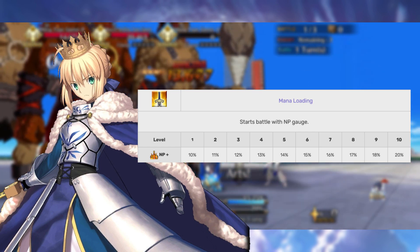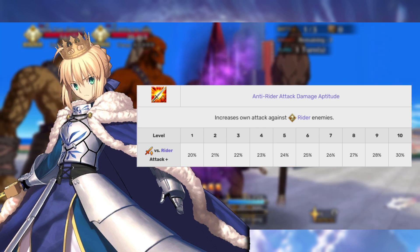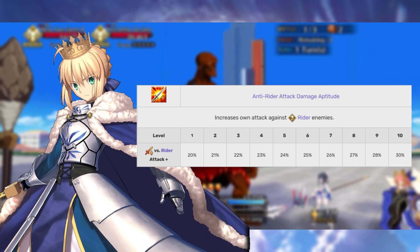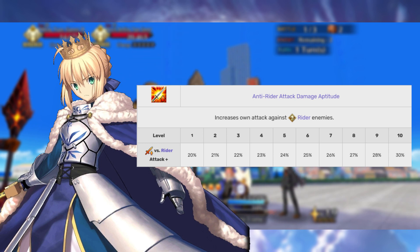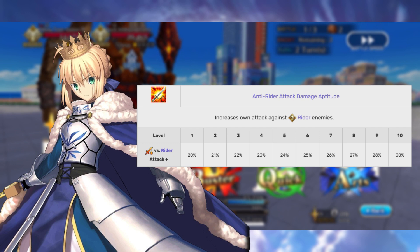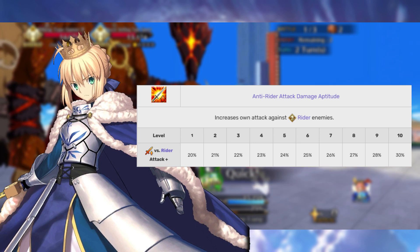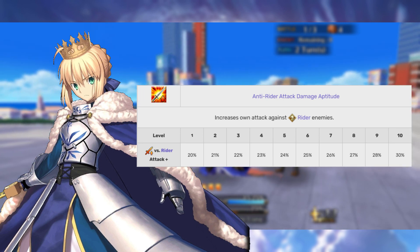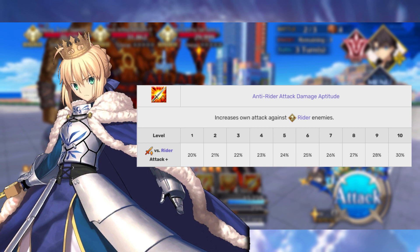For the final append skill, this varies depending on the Servant. It's an anti-specific class attack damage bonus. In Artoria's example, she increases her own attack against Rider class enemies by 20 to 30%. For most Servants, you are never going to need to touch this skill. There are very few Servants where they actually get a useful bonus against a class they have advantage against. In that scenario, you'd want to level it right after Mana Loading, but most of the time you will never touch this.